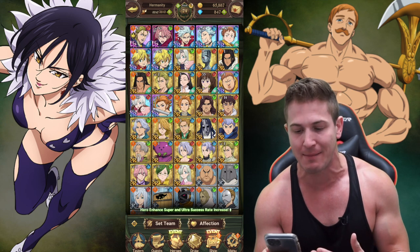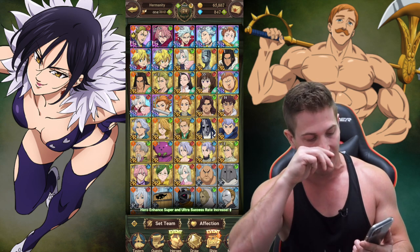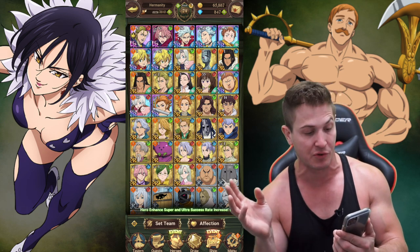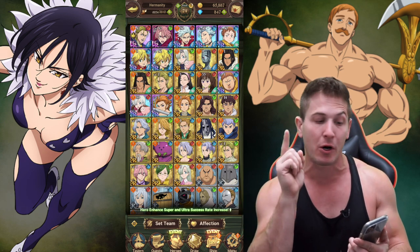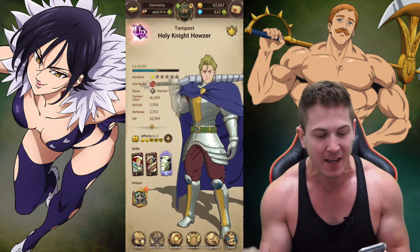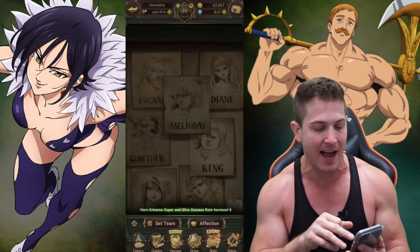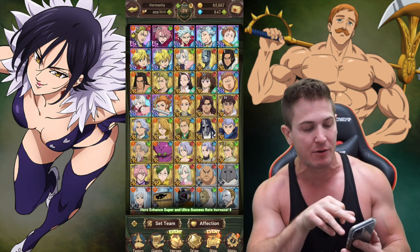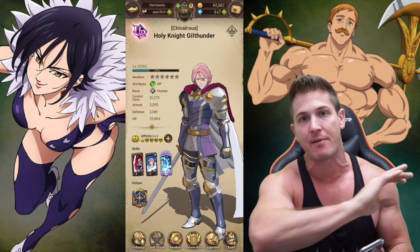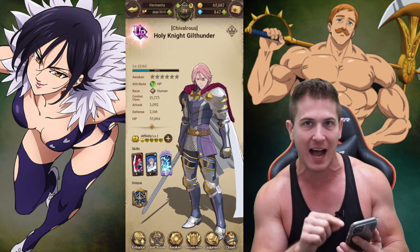I'm sure you guys are already looking at my box. I was one of the lucky ones who got the green Melionitis — I didn't have to reroll. I got him in my first SSR pull, which was really good, and then I pulled Hauser. Hauser is a beast! I've been running through all the stages so fast. My team right now is Melionitis, Hauser, and Gil Thunder, because Gil Thunder and Hauser both do area of effect damage — they attack the whole board.